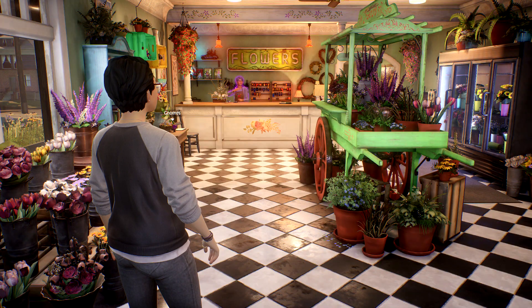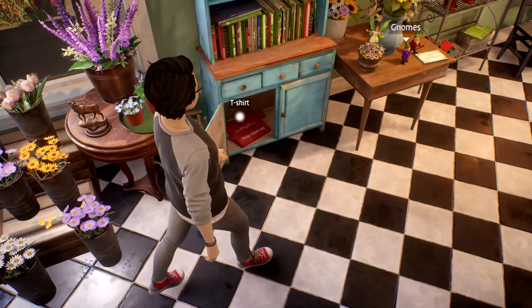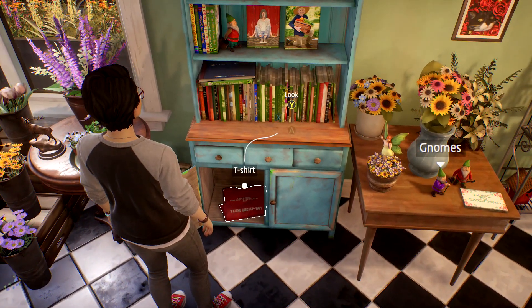You can walk around the flower shop. You want to make sure you look to your left and there should be an open cupboard right here. Inside is going to be this t-shirt. Make sure you look at it and then make sure you use your power to scan it.